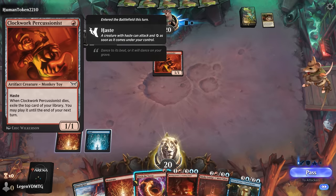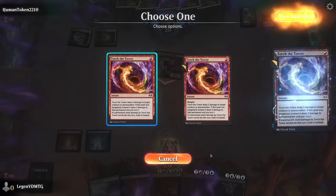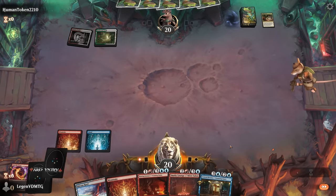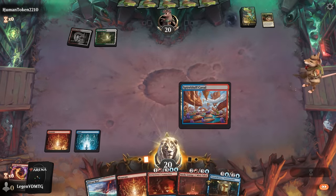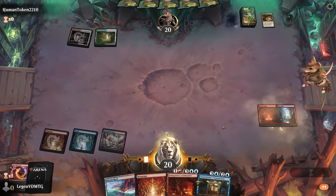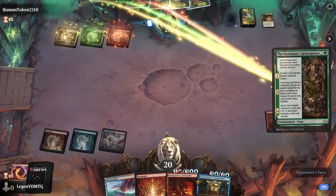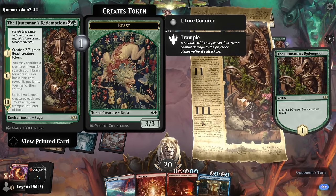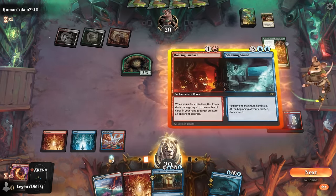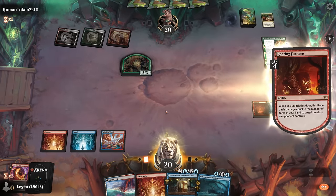The Percussionist is next — a good one to exile with Torture Tower so it doesn't let our opponent exile an additional card. Spire Bluff while untapped, then Smoky Lounge. Next turn we could play several rooms. Redemption makes a Beast — okay, so we could answer the Beast so our opponent doesn't get to chew things up.